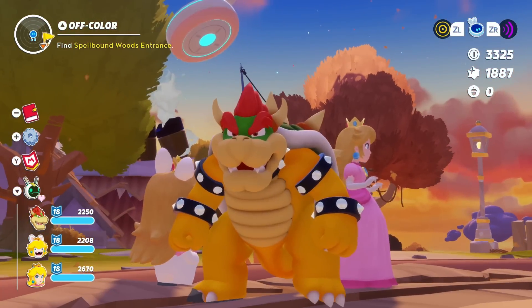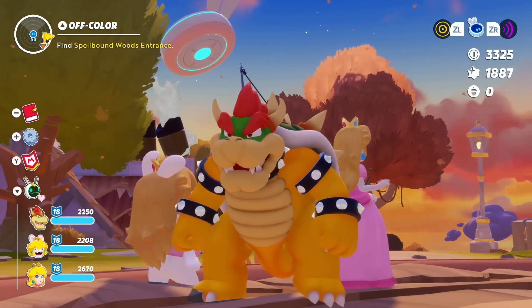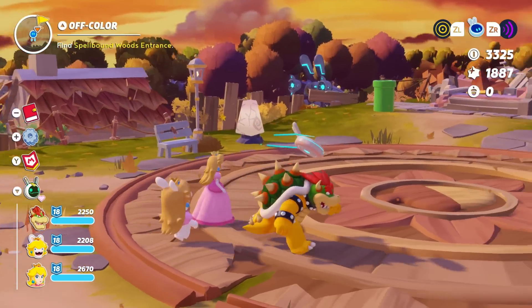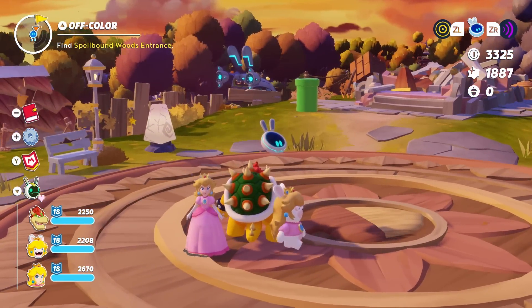What is up guys, Zack Scott here playing Mario plus Rabbids Sparks of Hope. Last episode we unlocked King Bowser, and we get to actually customize him. So let's go look at the character design.